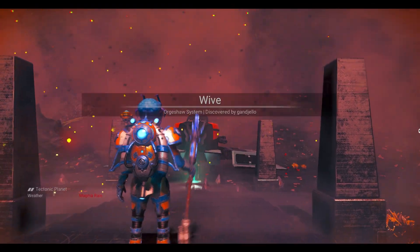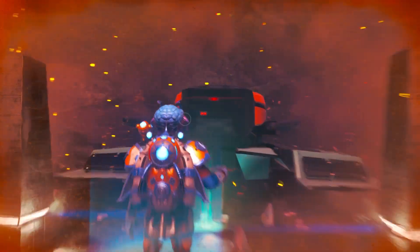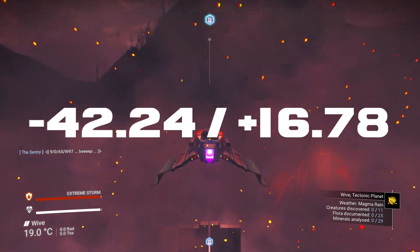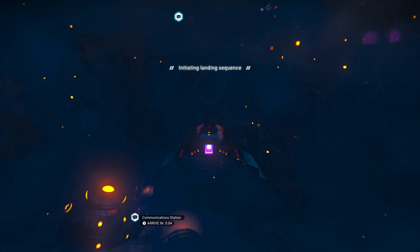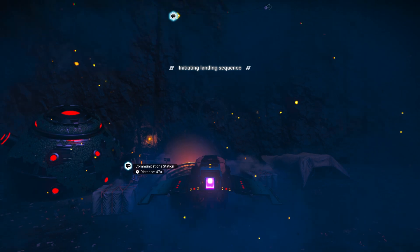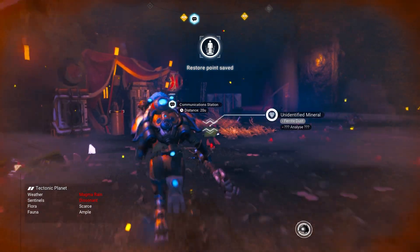Once you are through the portal, you are going to come across this planet. All you want to do is make your way towards your ship and follow these exact coordinates. Once you are here, you will see you are going to come across this outpost camp over here, and all you want to do is make your way towards the terminus.